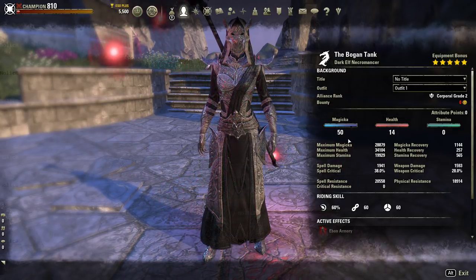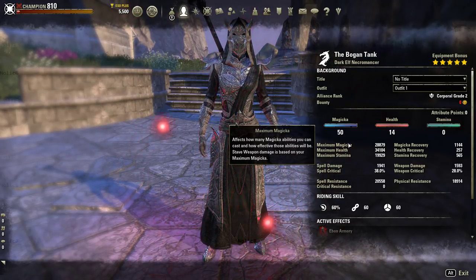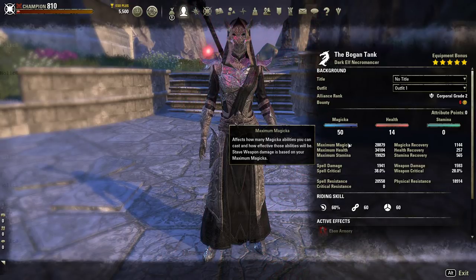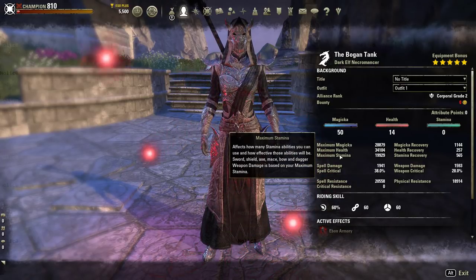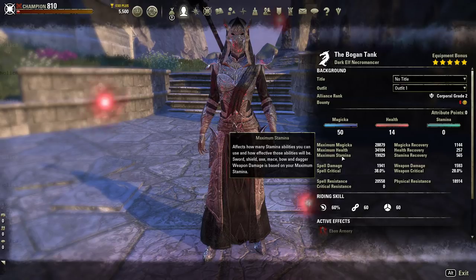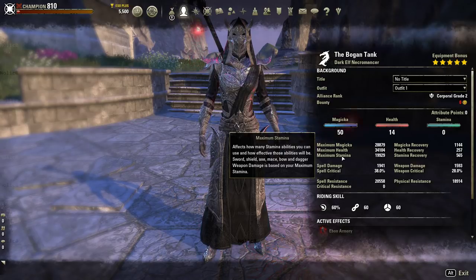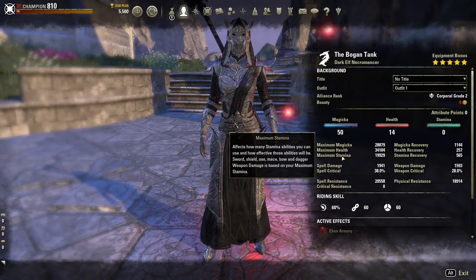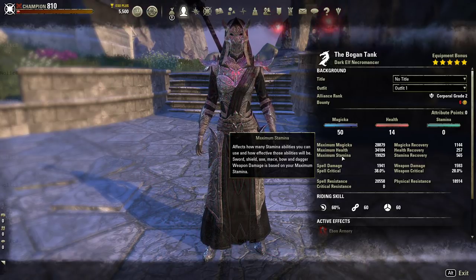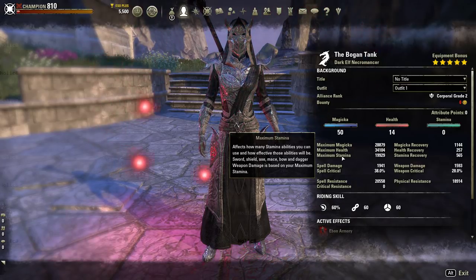Down here you can see this character's stats at max level. I have 28,000 Max Magicka, 34,000 Max Health, and 19,000 Max Stamina. Now, when you start the game, your character is boosted — adjusted to fit within the design of the game's world. So your stats are going to be a lot higher than my base stats are. As you progress through the game, that bonus they give you goes away, and then you have to play with what you have.